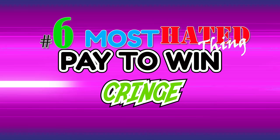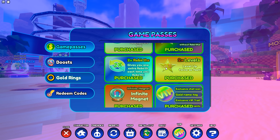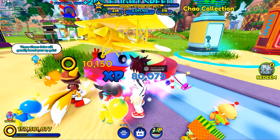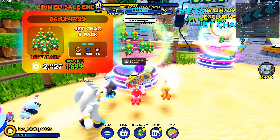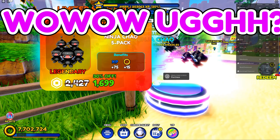Number 6: Pay to Win cringe. It's no secret that Sonic Speed Simulator can get really expensive, especially if you dive into the game passes. Some of them, like the infinite magnet, can cost as much as $20. The magnet boost, triple rings, or triple XP can look really appealing. The sky rings boost though — what's up with that? Another complaint is that it's just way too expensive, like the golden tornado over here for 1,299 Robux. And every week they're tossing new Chows at us that are on average $17 for a five pack if you want to evolve them.